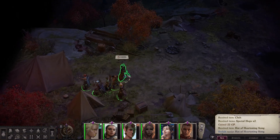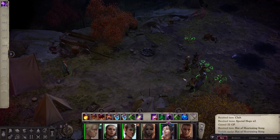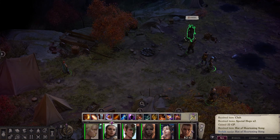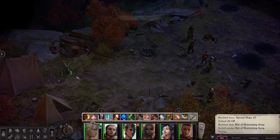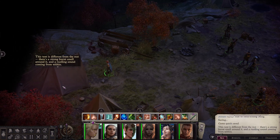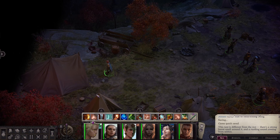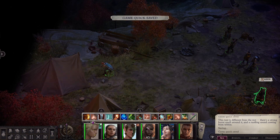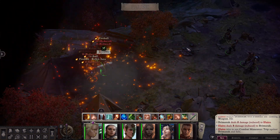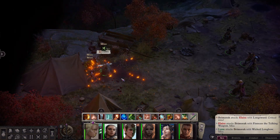This is going to be a situation where we keep everyone way back. I'm going to turn off her AI because we need the Reflex saves from this character to soak up damage — we don't have the elemental resistances that our other group had for this fight since we haven't rested since we took them. The tent is different from the rest — there's a strong burnt smell and a rustling sound coming from within. Let's open this up and see what happens — we will be victorious.